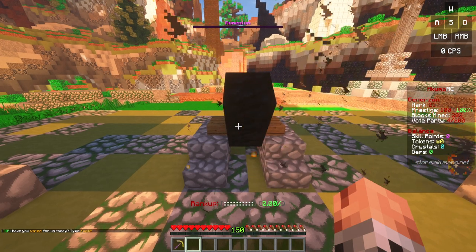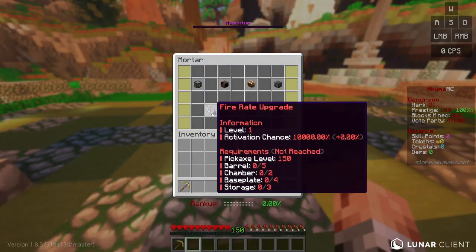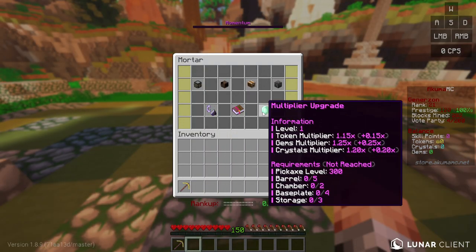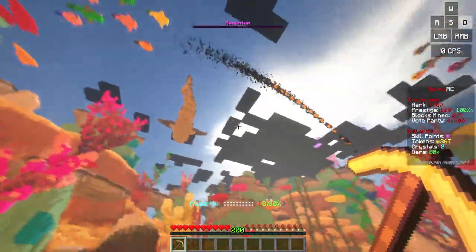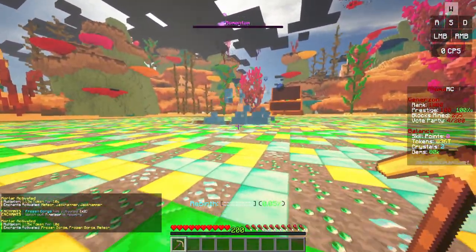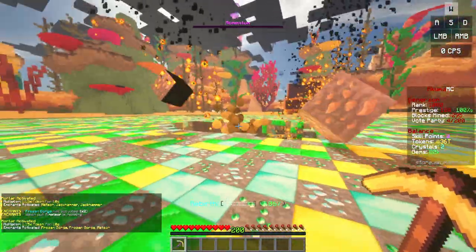Once you've upgraded your mortar, you'll be able to take advantage of its three special enchants: fire rate, ammo quality, and multiply upgrade. While mining, your mortar has a chance to activate based on its fire rate level. When this happens, it creates a small crater and activates a certain number of enchants based on their level.